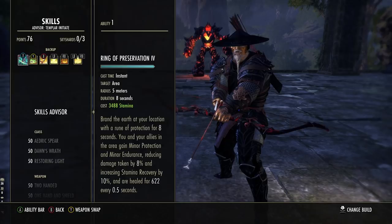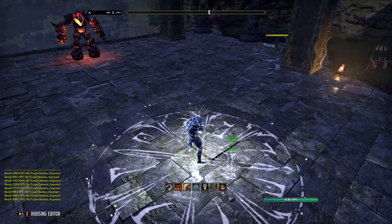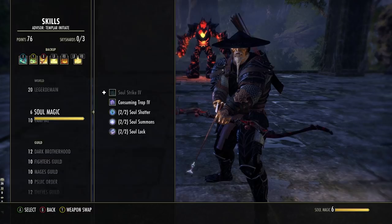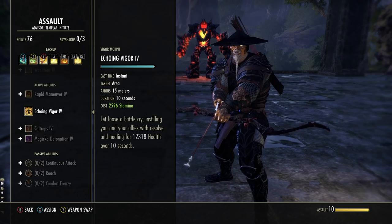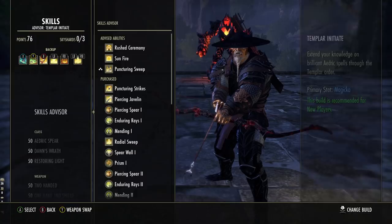On the back bar — very, very simple. Ring of Preservation from the Fighter's Guild. Second ability to unlock, starts off as Circle of Protection, morph it to Ring of Preservation. It's mostly on here for stats, but if you activate it, anyone standing inside takes an 8% reduction to damage, gains 10% increased Stam Recovery, and heals every half a second — so you're healing yourself and your group. However, if you're not comfortable staying in it, you can use Echoing Vigor from the Assault skill line instead — you won't get Fighter's Guild passives and your damage will be slightly lower, but you'll have an active heal you can use while moving.